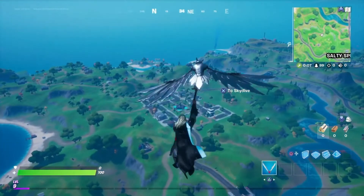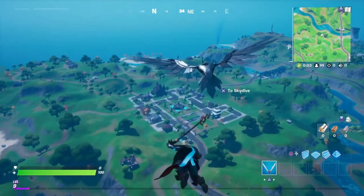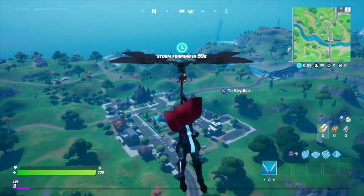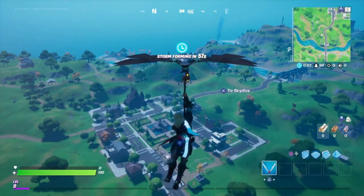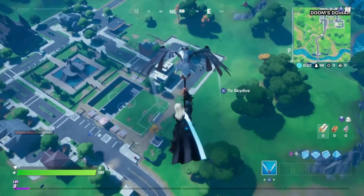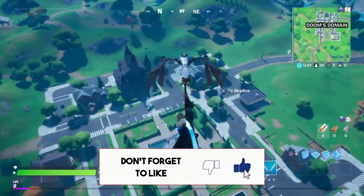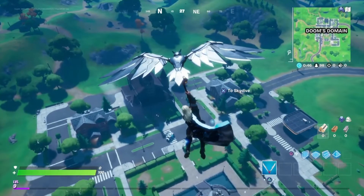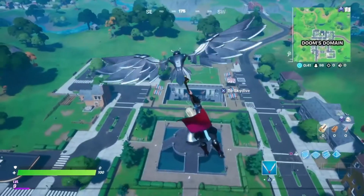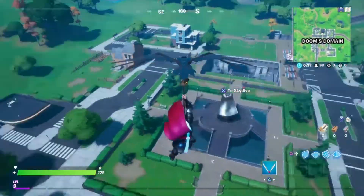All right guys, we are here at Doom's Domain. This used to be Pleasant Park but they turned it into Doom's Domain. The soccer field has opened once again. This place is heavily guarded and they did add a castle right here - not a little one either. They added Dr. Doom right there, right smack in the middle.